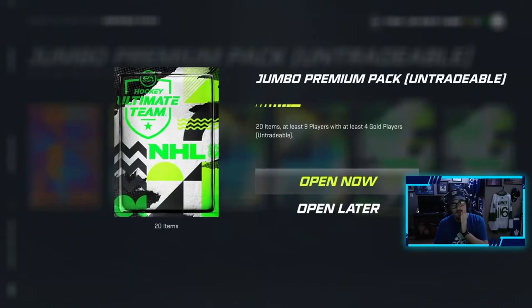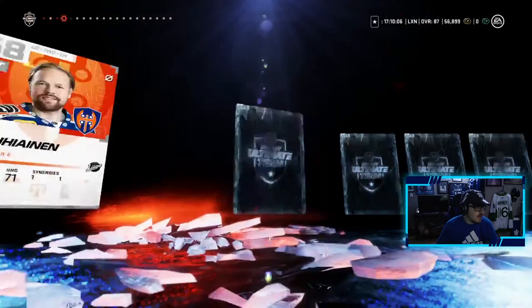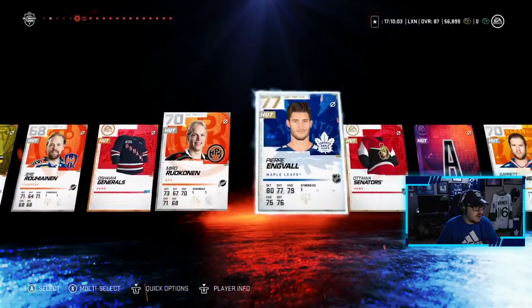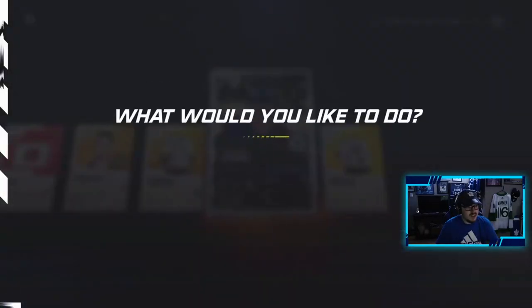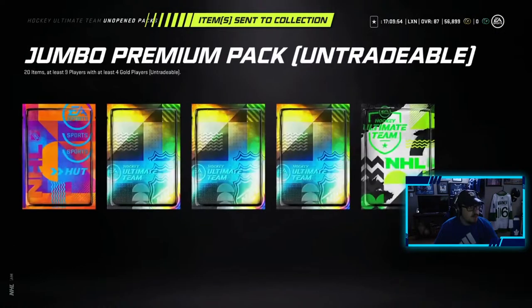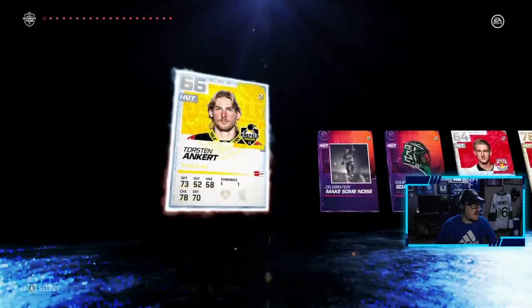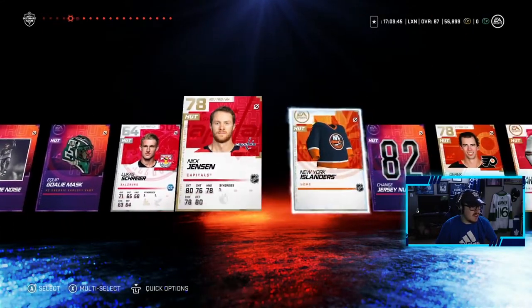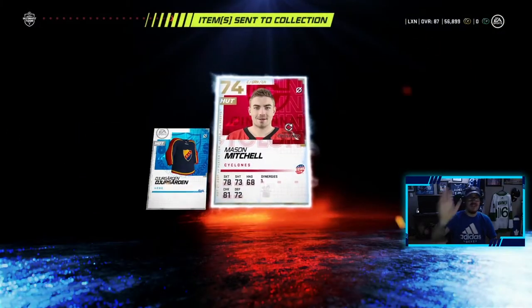We'll start with the jumbo premium packs hoping for a big pull. It's been a while since I pulled something huge — the last big pull was that Team of the Year Headman. We also pulled Jacob Markstrom last week as a 94 overall, so we missed that. These jumbo premiums usually aren't good — we got a pure anvil, jersey, a Thomas Steen. The second jumbo premium pack had Nick Jensen, Barclay Goudreau, and that's it. Pretty rough, but let's get the bad luck out of the way.